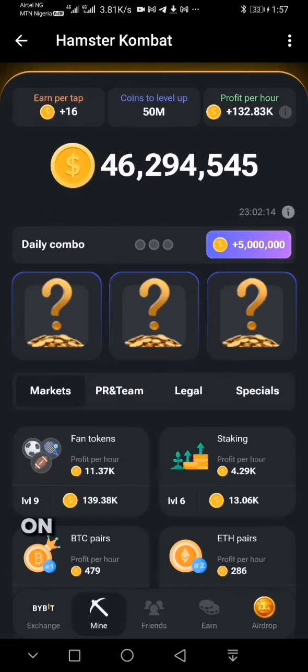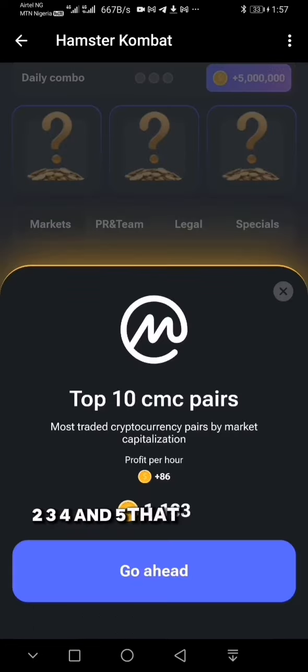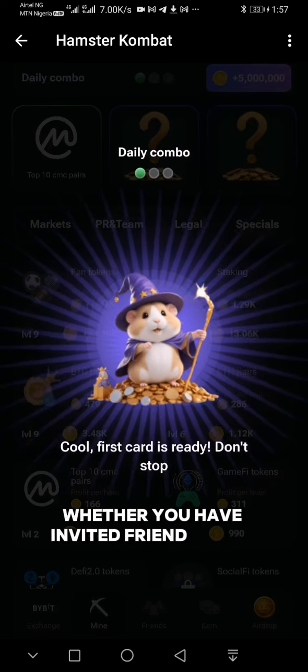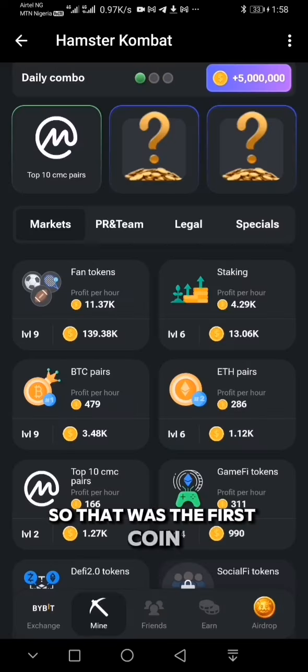The very first coin I want to take is in the Market section — it's the fifth coin: one, two, three, four, and five. That is Top 10 CMC PSO. This has no requirements — whether you have invited friends or not, it doesn't matter. You can easily get that. That's the first coin.